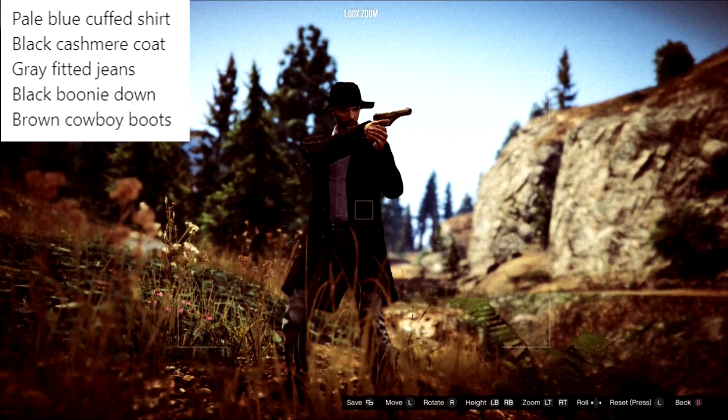To make it you need the pale blue cuff shirt, the black cashmere coat, the gray fitted jeans, black boonie down hat, and the brown cowboy boots. Maybe if you combine this with some of the older weapons in the game like the revolver or the musket, I think that would be really good with this outfit.